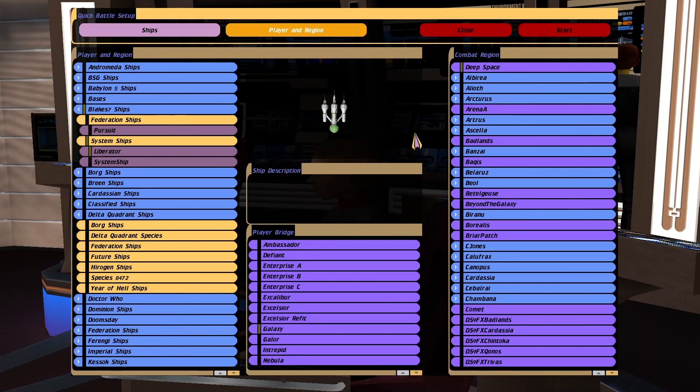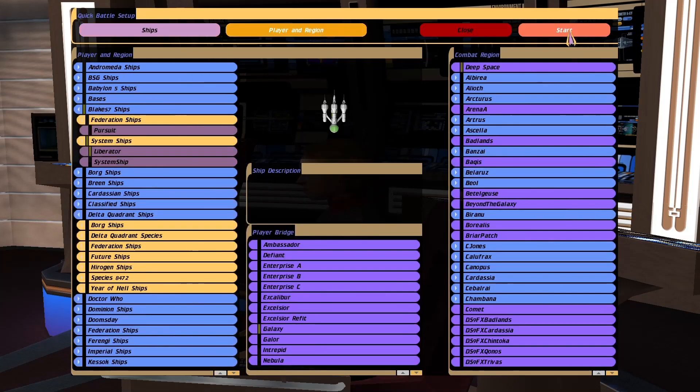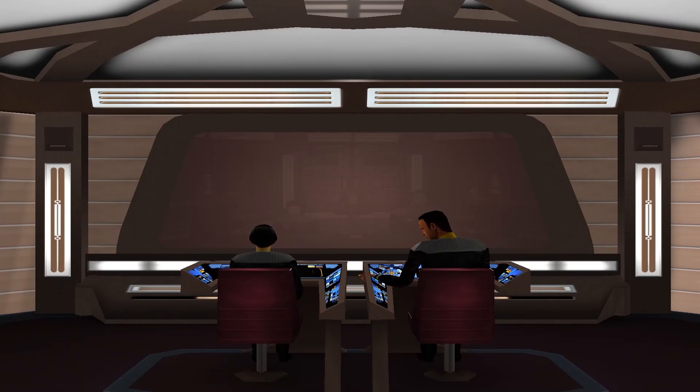Hey guys, RetroBadger here. So in this video we've got the Blake 7 Liberator ship, and quite a few of you told me to put it up against something ridiculously overpowered. So what about three Enterprise G's? Let's see what this does.